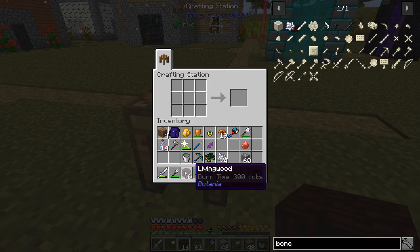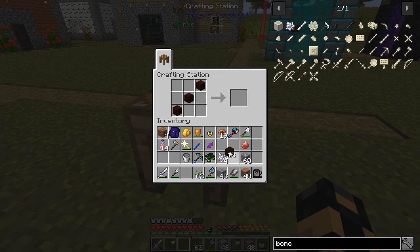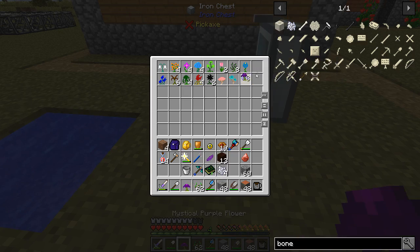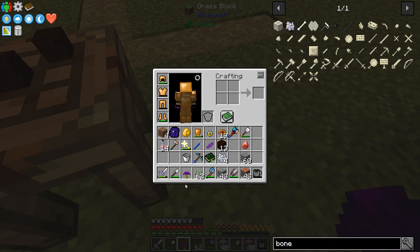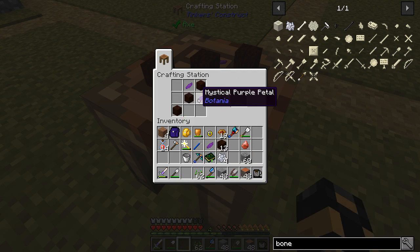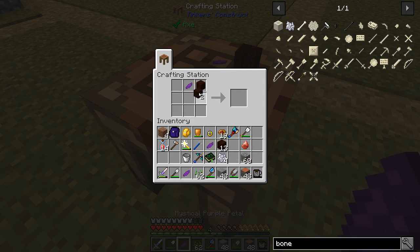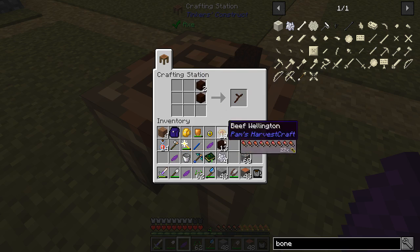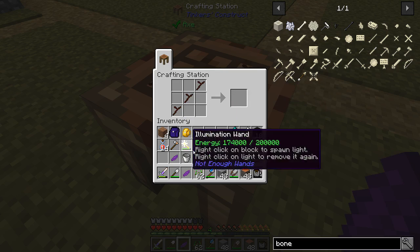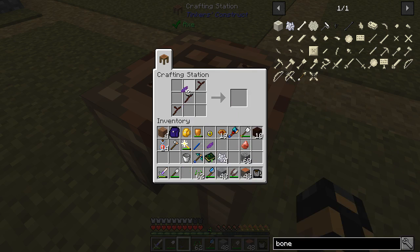In the meantime, let's see if we can't get our mana wand going. We're going to need a couple more petals - I've got a bunch of these purple ones. Different colors will give you different kinds of wands. But you know what, I forgot - we need to make some twigs first, which I think we make like so. And we're going to need three of those, I believe. This is the wand here - we need three of those twigs. That should give us our wand of the forest. Nice little wand of the forest.